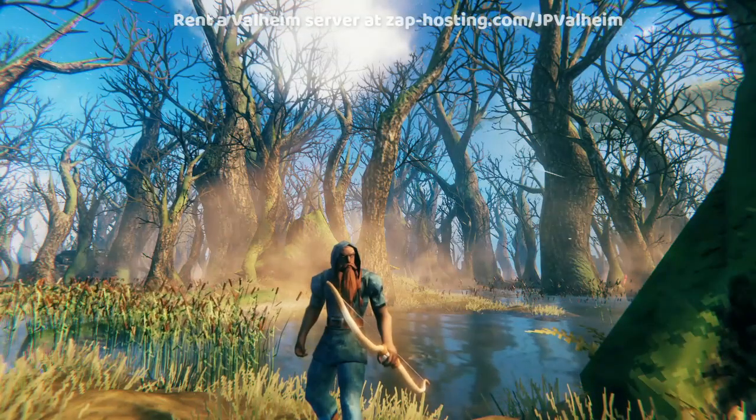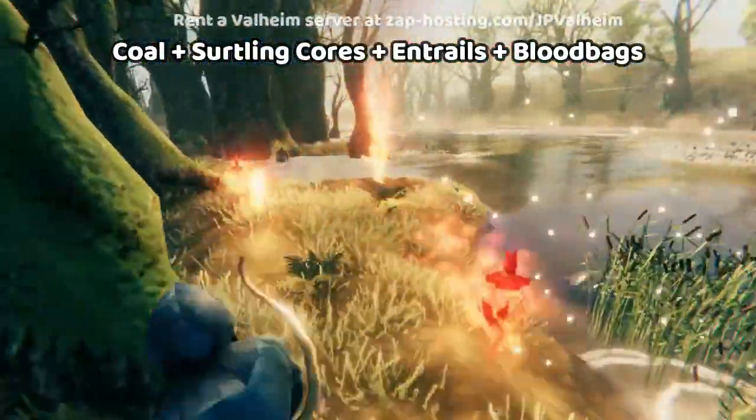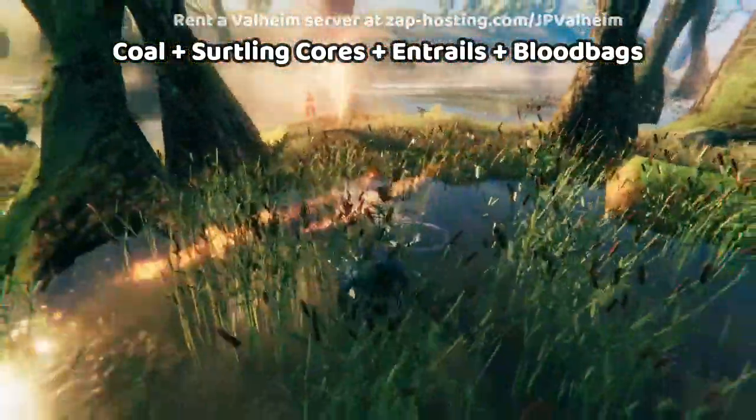Our next pairing will be harvesting some swamp resources. You go on an errand where you run around the swamp until you find one of these, because these guys drop coal and surtling cores, and they respawn.